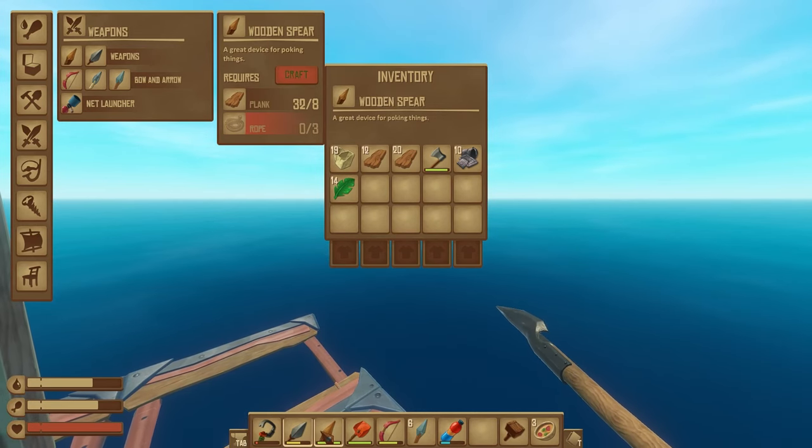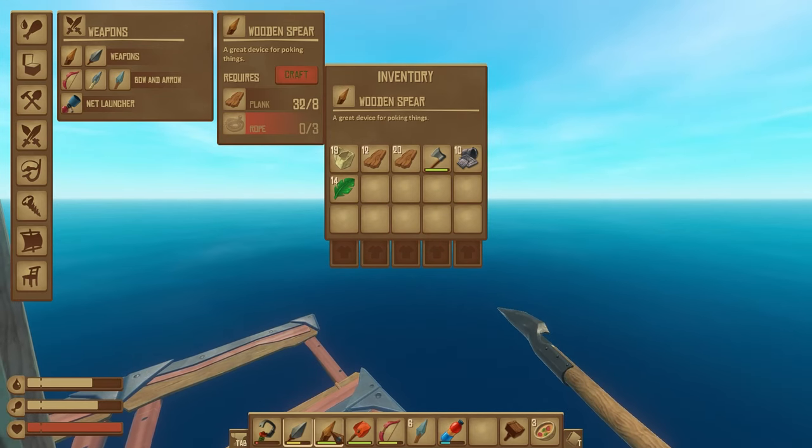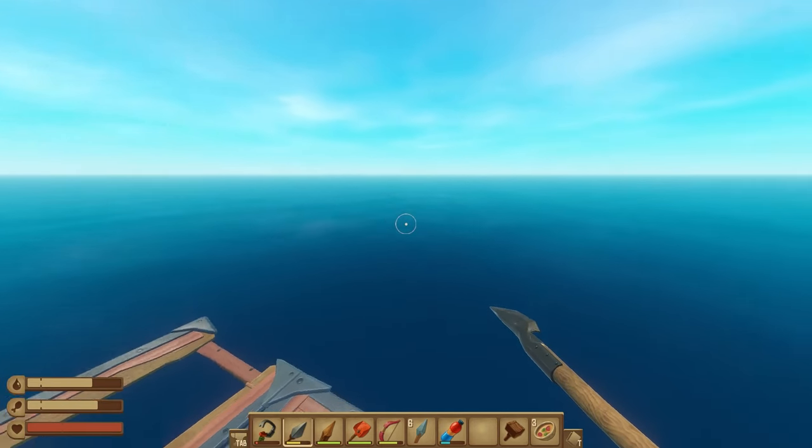It's the same exact process — the metal spear is just going to be a lot faster. The wooden spear is going to take about 30 hits to kill the shark, whereas the metal spear will take about half that, so about 15 hits.